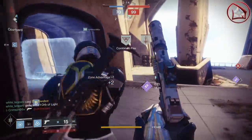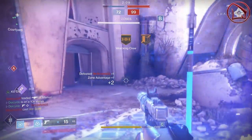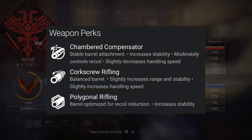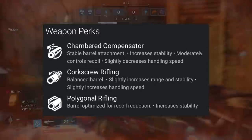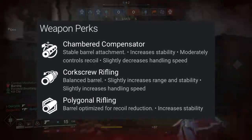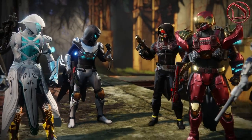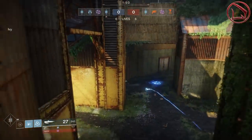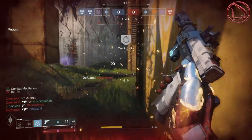Now that you understand the base stats and their pros and cons, you can improve them through barrel attachments. The weapon comes with Chambered Compensator, Corkscrew Rifling, and Polygonal Rifling. Of all three, I'm using Polygonal Rifling — because I really want a great recoil direction that's as vertical as possible. That allows me to land more critical headshots, get that faster TTK, and continuously proc Outlaw and then Desperado from one Guardian to the next.